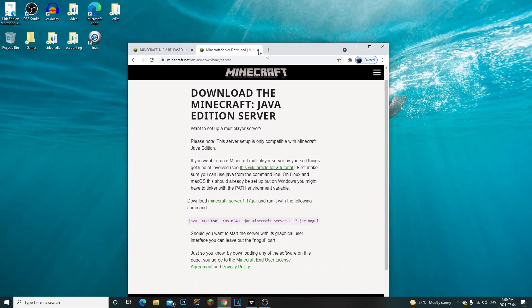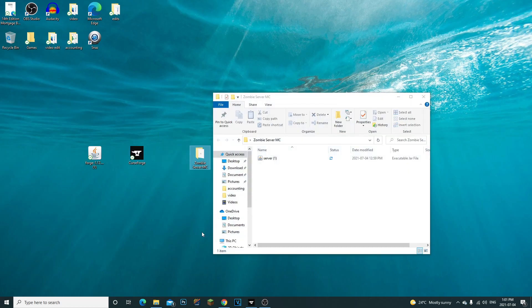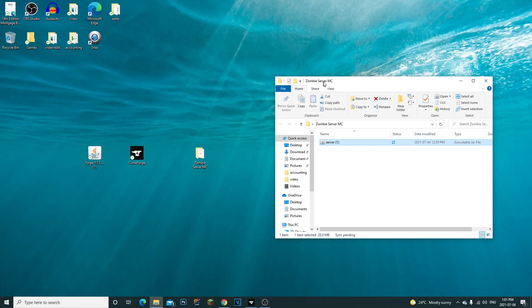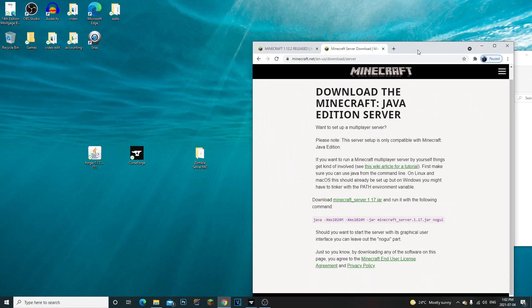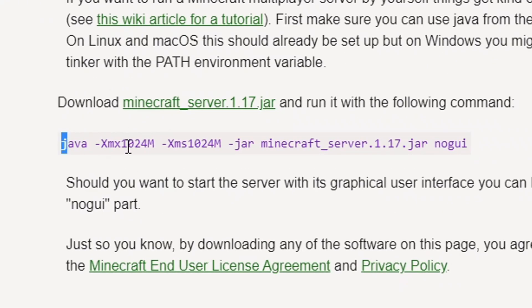What we're gonna do is drag both of these files to our desktop. Now we have the server file for 1.12.2. What we're gonna do is make a folder — make sure you're making a zombie server or MC server folder so you can drag all these files in there. Drag the server.jar into that zombie MC server folder. I'm going to right-click and rename it to just 'server' — it's a lot easier to run that way. Next, click on the third link in the description, which will bring you to the new Minecraft.net. All we need is the purple command line.